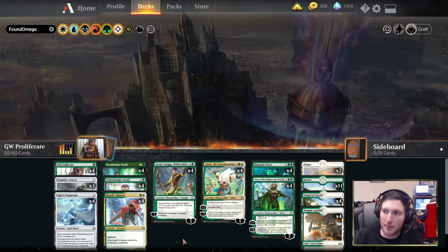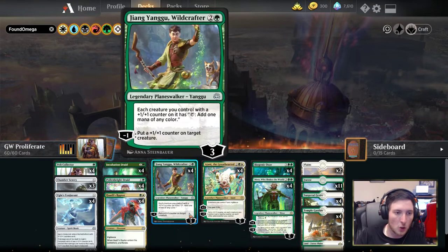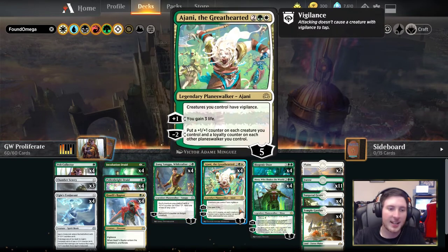The rest of the deck is rounded out with 12 planeswalkers, four creatures, and some lands. In terms of the planeswalkers, we have four Xiangyangu Wild Crafter. Xiang turns your creatures with plus one plus one counters into mana dorks in their own right, and the minus can also allow you to distribute additional plus one plus one counters. Ajani the Great-Hearted is the same theme — the minus two gives additional loyalty to your planeswalkers and plus one plus one counters on your creatures, to start ticking up with the static effect in play due to the game mode we're playing.